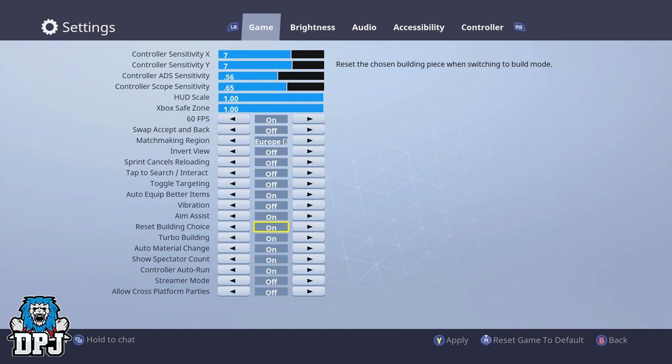I know at first building is really hard — I was in that same boat and I'm still learning now. But having Reset Building Choice on definitely makes sense for those learning, because if you turn it off you can forget the rotation of certain building paths. If you finish a defense building with a ceiling, move on, get shot from behind — it won't reset to a wall, so you'll lose vital time switching back. If it resets every time you build, you'll get the hang of exactly what combo of buttons to press to build what you need.